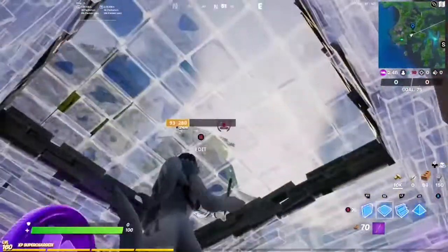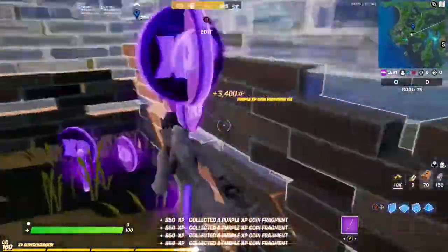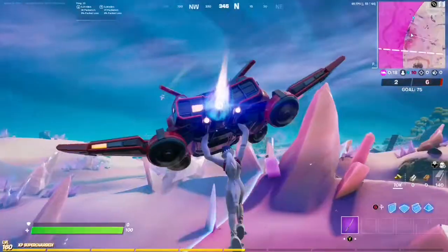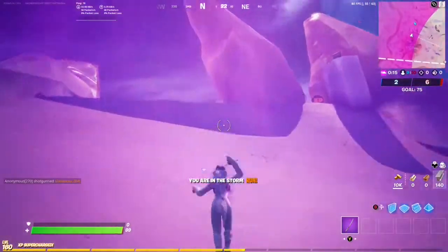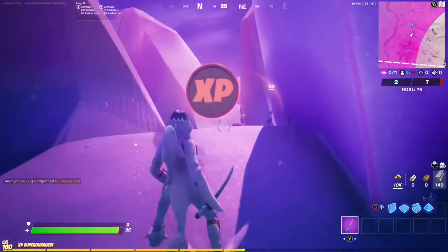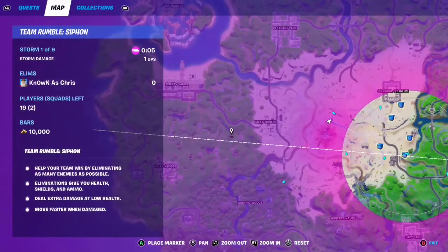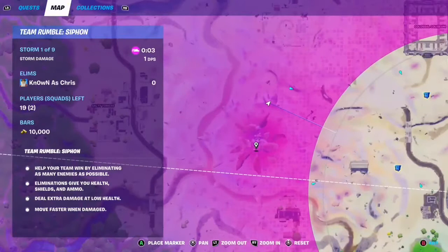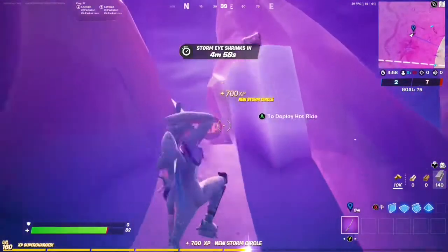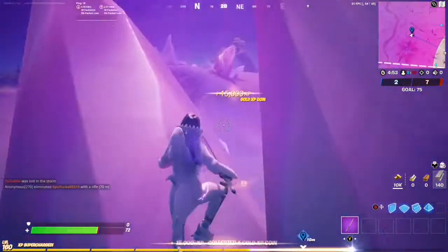Let's go ahead and box this up. All right, let's go get our next coin. Unfortunately the storm closed on us, but there is our gold coin sitting right there between this cluster of zoomy rocks. Here it is on the map — we've got the Zero Point and then just a little bit up north is our gold coin.